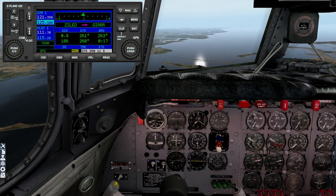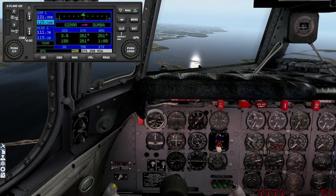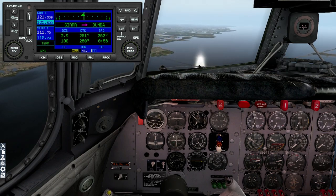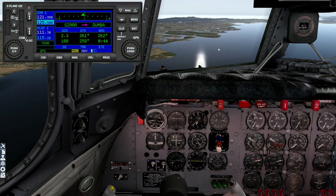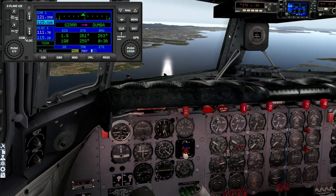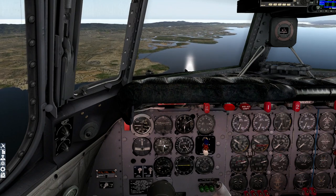Next waypoint is Dumba, three miles — that's where we'll turn right onto final. There's 170. At Dumba we want to be at 4,000, and we're about 2,000 high. There are the runways on the right. 2.2 miles — I'm going to squelch the GPS and go to VLOC. Following the ILS now. We're actually not too crazy high, which is fabulous. Once we turn onto final we'll bring back the AFE for our landing checklist.